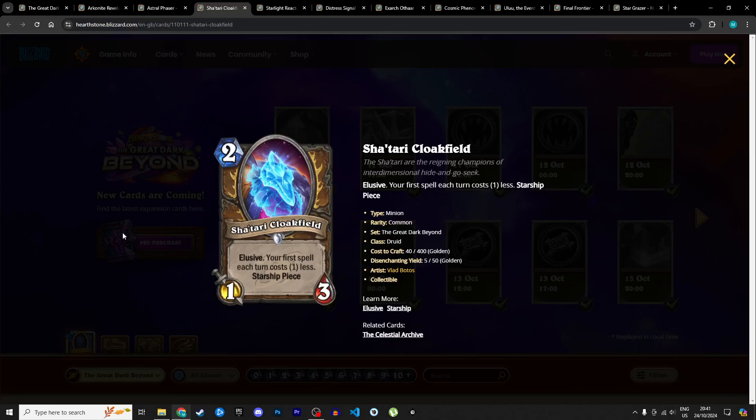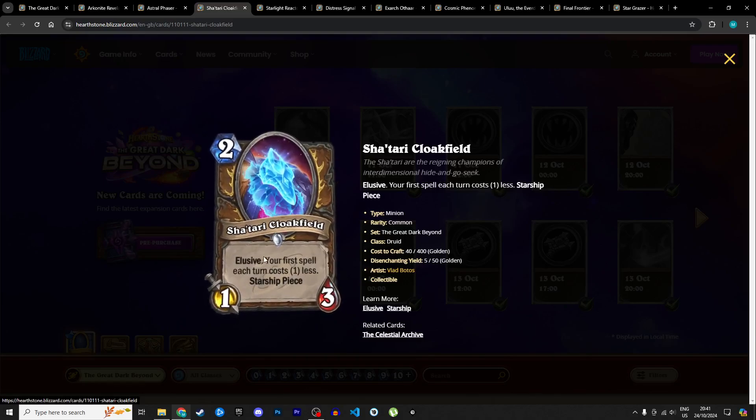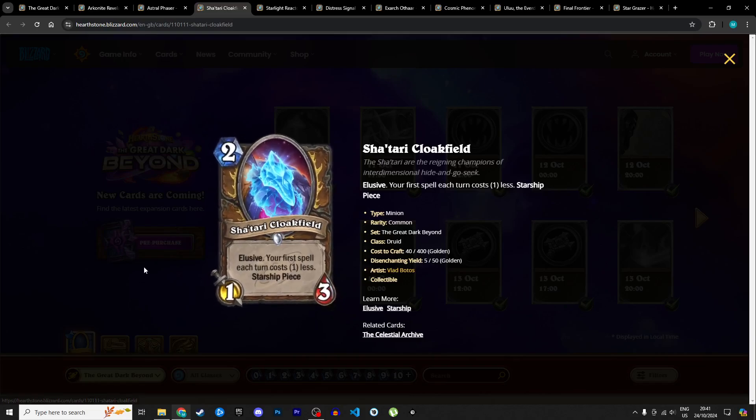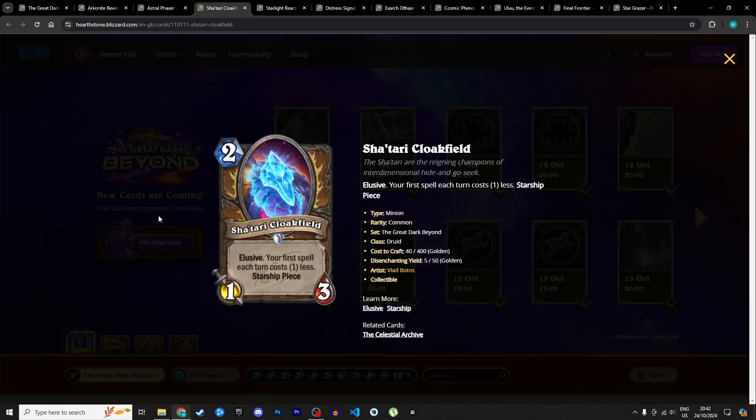Next is the first Druid starship piece: the Shatari Cloak Field, a 2 mana 1/3 with elusive — can't be targeted by spells or hero powers — and your first spell each turn costs 1 less. More mana cheat for Druid! You can bring this back with your starship and get the effect again, and your starship will also gain elusive since it copies the entire text. This is a key card for the Starship Druid archetype. I'm giving it 4 stars in Standard and 2 in Wild — I don't think the starship mechanic will be fast enough for competitive Wild play.